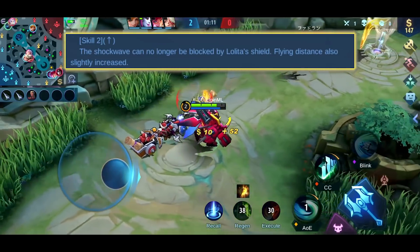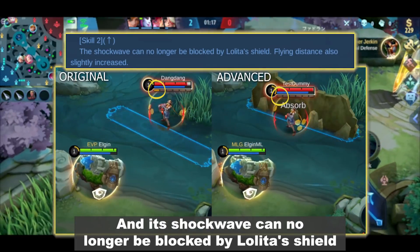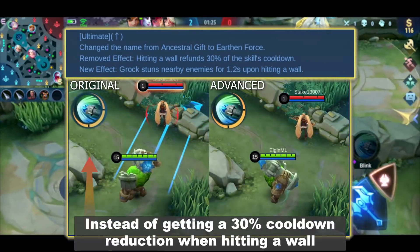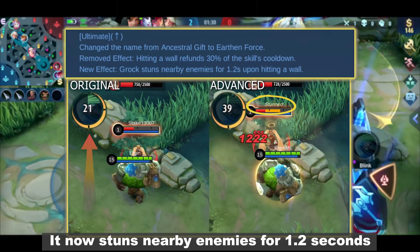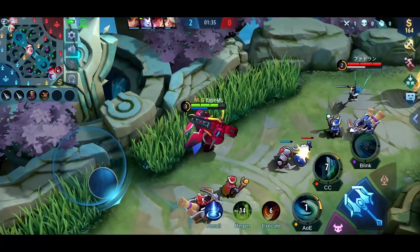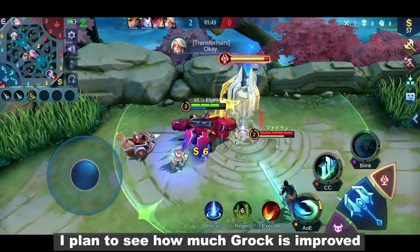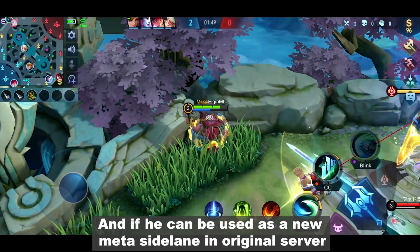Next is his second skill. Its flying distance is slightly increased and its shockwave can no longer be blocked by Lolita's shield. Last is his Ultimate. They changed the name to Earth and Forest and it's given a new effect. Instead of getting a 30% cooldown reduction when hitting a wall, it now stuns nearby enemies for 1.2 seconds. That's basically all the adjustments made to Grok. I'm currently playing solo here in Advanced Server and I'll be our team's tank slash fighter here in Experience Lane.